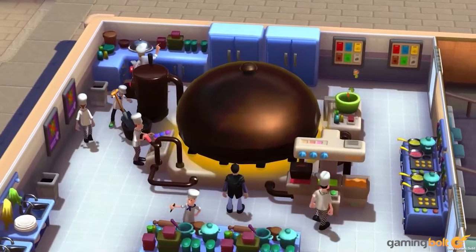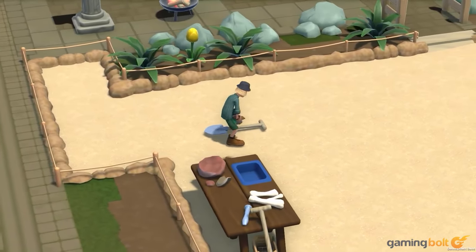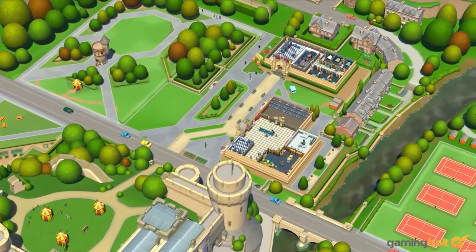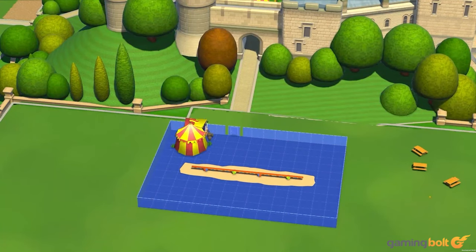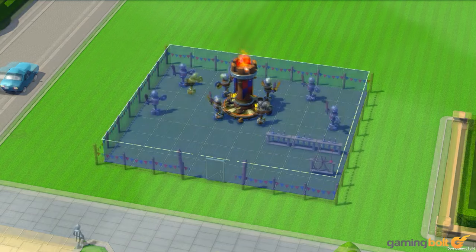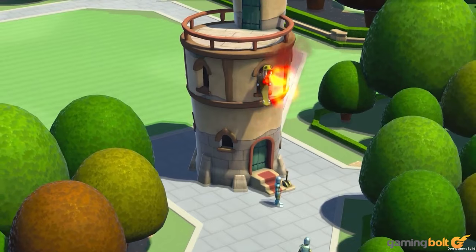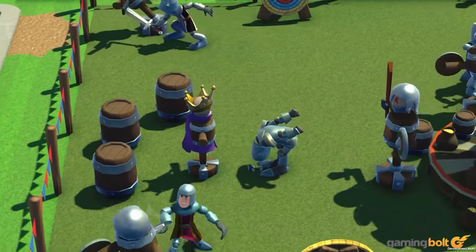One area where Two Point Campus seems to be making some significant improvements over Two Point Hospital is the level of flexibility and freedom that it'll afford players with its building and construction mechanics. Rather than putting the bulk of its focus on the management side of things, Two Point Campus will allow players to get much more creative in what they want to build and how they want to build it. Even though players will have the option to instantly use templates if they wish to, the game will offer far more freedom with its building mechanics, as well as a greater range of options and more creative tools to use.